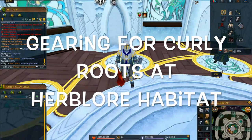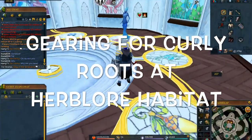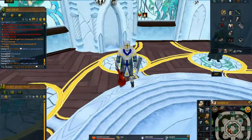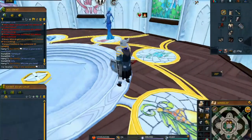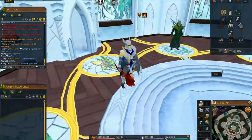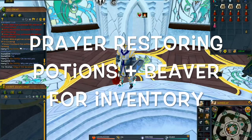One of the best alternatives and also the fastest grindable experience in the entire game for firemaking is the Curly Roots at the Herblore Habitat. Right here you can see an example of what to wear — your base setup should have a whole bunch of prayer-boosting equipment. I recommend a mace in your weapon slot. You can also use Dragon Rider equipment for even higher prayer boost, but this is just an example. You can even use the Flame Gloves and Ring of Fire if you wish.